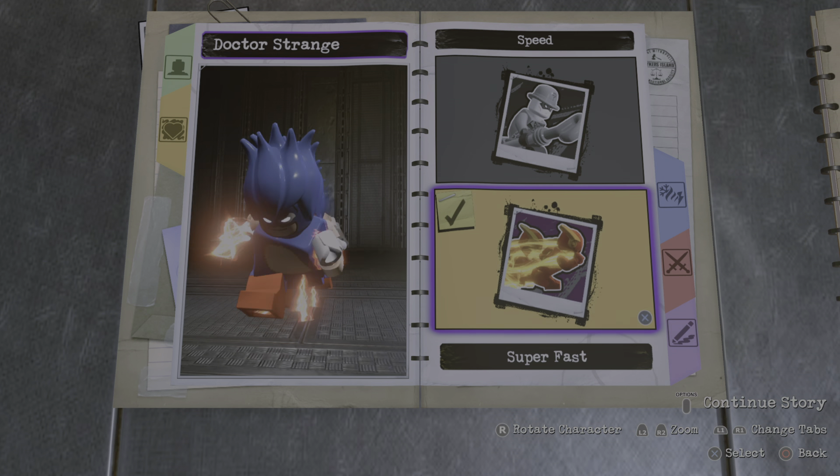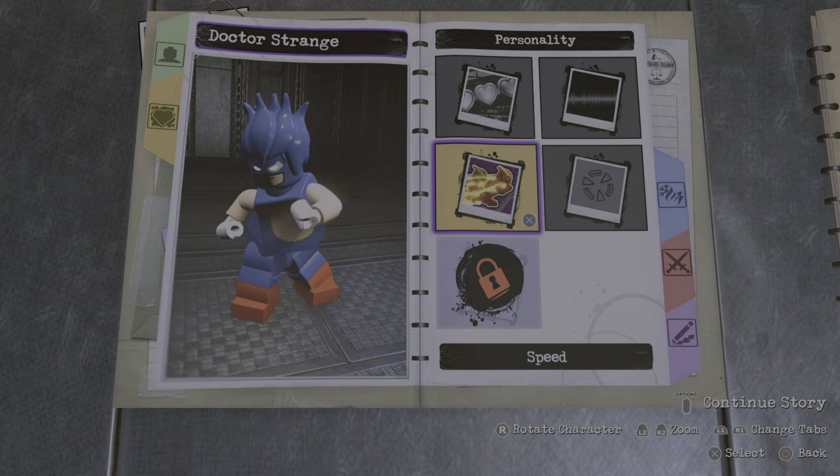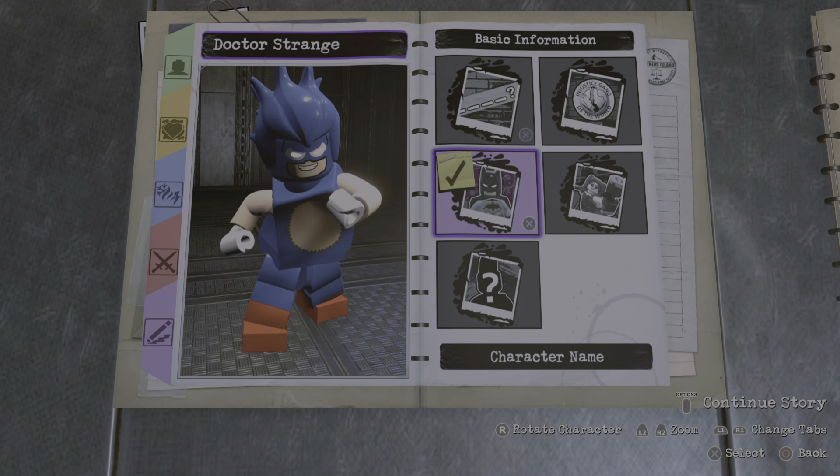We're gonna choose the super fast speed, obviously. And there we have it. Now all we gotta do is name him. I'm just gonna call him Sonic.